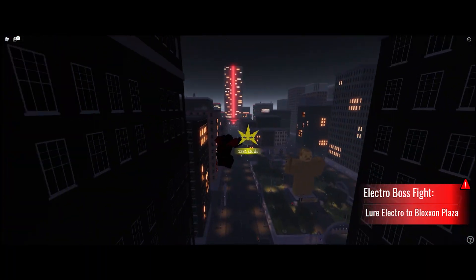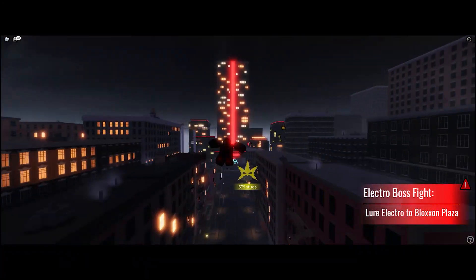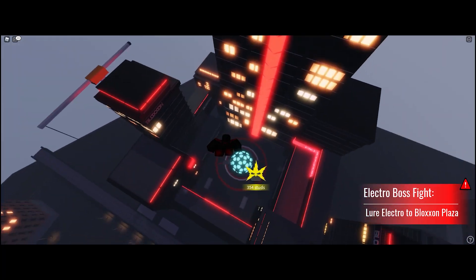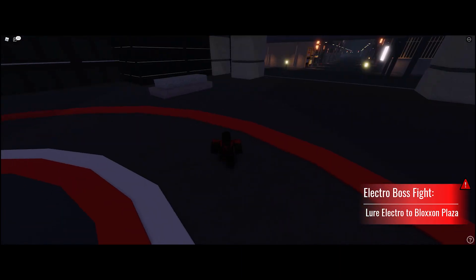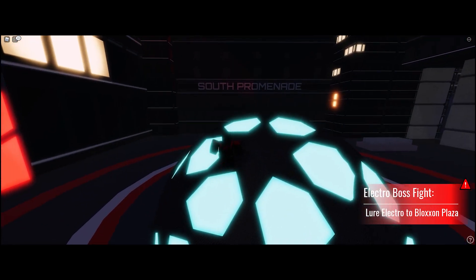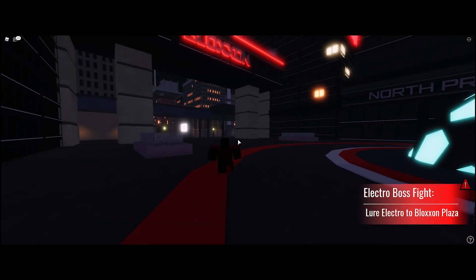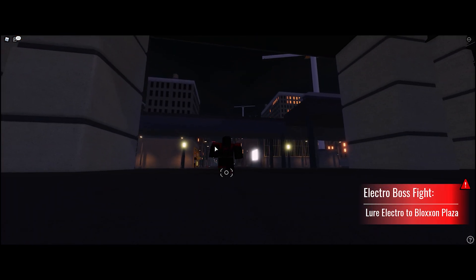I wasn't able to successfully beat him before because the enemies get spawned and if you don't beat them in enough time you get a 'failed' message. Let me go land — Mr. Electro, where'd he go? He was just here. Did he fall through the map or something? He's not invisible because I'm not taking damage. Well, we'll deal with that another time.